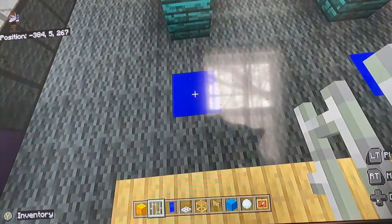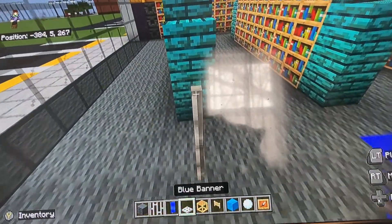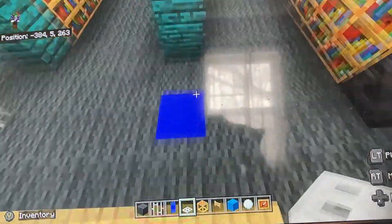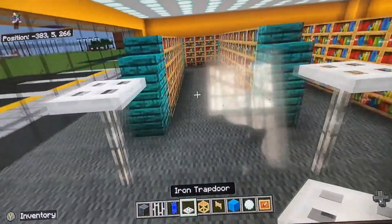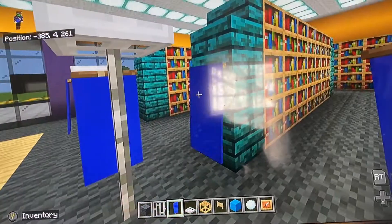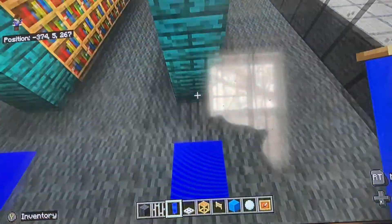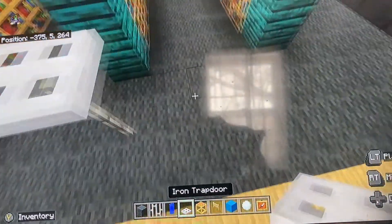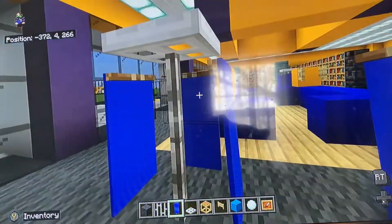For the clothing racks near the video game shelves, leave a gap of one from the video game shelves and put two iron bars with an iron trap door on top. Do this on both sides of each video game shelf section. Then put blue banners all around — these represent Blockbuster merchandise or clothing, inspired by the last remaining Blockbuster which had clothing hung up.